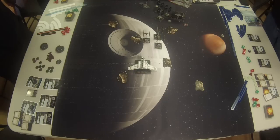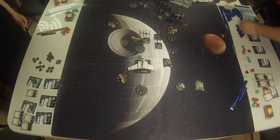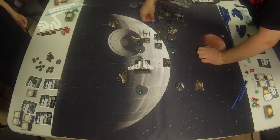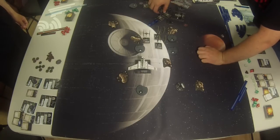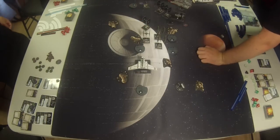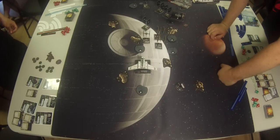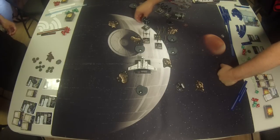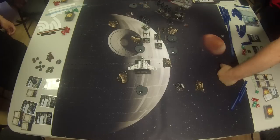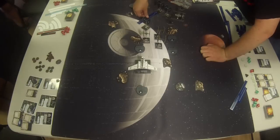A very good turn for Jason — lots of damage put through, and a crit in. That also means the Commander's defensive tech is going to be triggering. Provided he is not stressed, he's going to be getting Isard's free evade token, and on top of that an extra agility die — making him a fairly defensive Decimator. The Anti-Pursuit Lasers may come up as well. Craig is setting up his Academies to basically prevent any kind of left turns by Jason's fleet here — it's a bit of a risky maneuver.